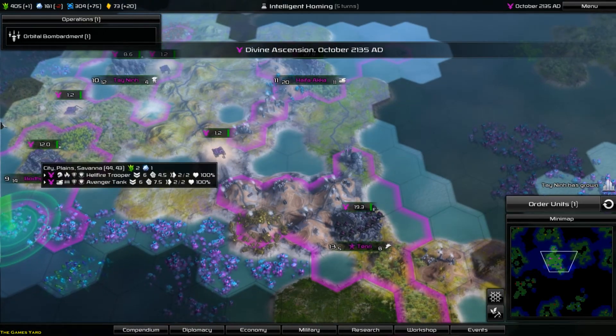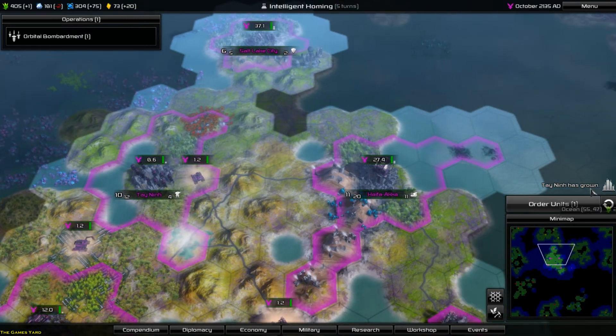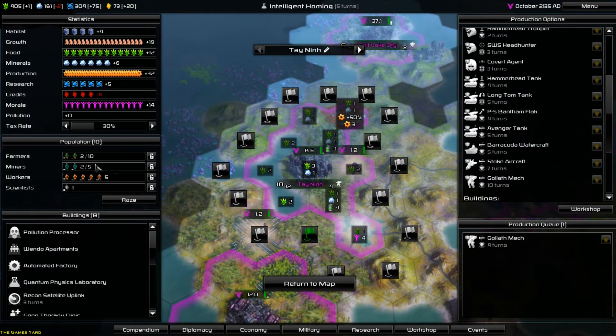This guy scans all over the place. Tayninth has grown - great. What's he given us? He's given us some food, which is fair enough. Bring the food on, we need the food.